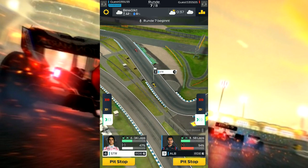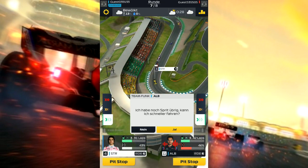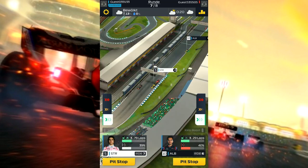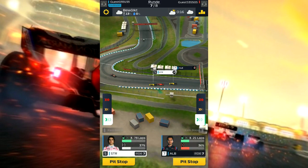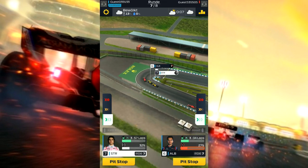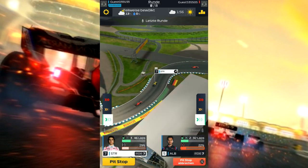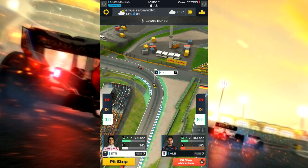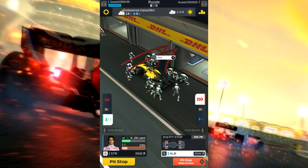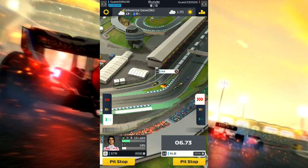Ich werde ein bisschen reduzieren – ich habe einen guten Vorsprung und möchte nicht noch einen Stopp machen, die Reifen gehen recht schnell in die Wicken. In dem Moment sagt er, er könnte auch schneller fahren – nein danke, möchte ich erstmal nicht. Uns ist wichtig, dass wir vor dem anderen Gast ins Ziel kommen, das schafft man auf Platz 18 und 23 locker. Elben hat Kollisionsprobleme, die Reifen gehen nochmal ordentlich in die Wicken – vielleicht muss der nochmal einen Pit Stop machen.